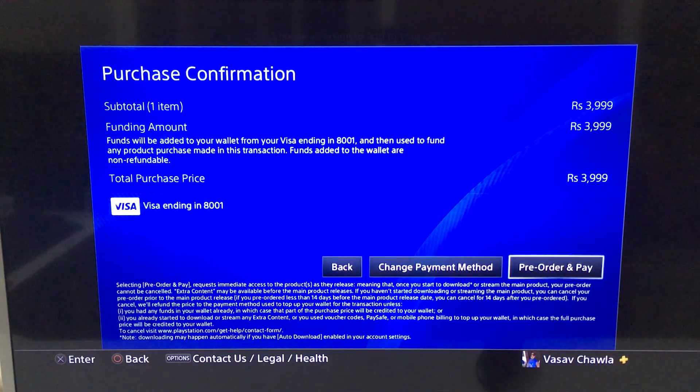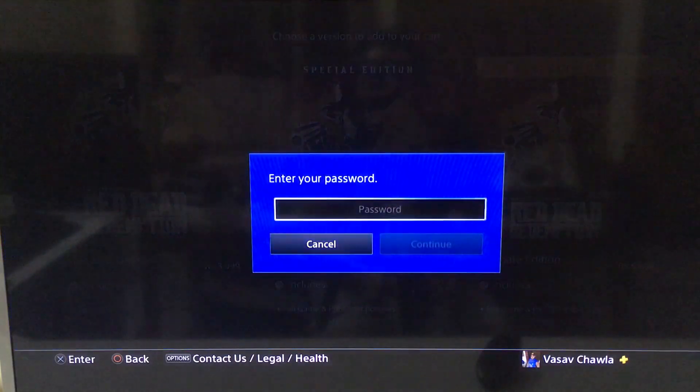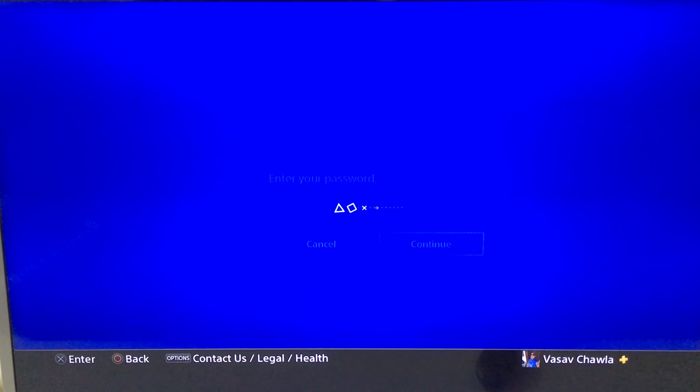Now let's go to order and pay. Everything looks good. Funds will be added to my wallet from my Visa card. This is my credit card I'm using to order. I enter the password and the purchase goes through.